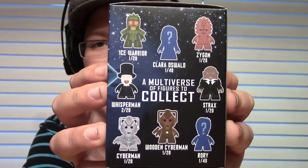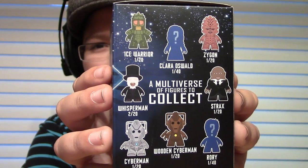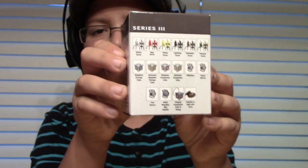Then we have Portal 2, Series 3. It doesn't really have a rarity on them. The characters include the Sentry Turret, the Red Turret, the Yellow Turret, the Lightning Turret, Snake Skin Turret, Peacock Turret, Weighted Storage Cube, Activated Weighted Storage Cube, Weighted Companion Cube, Activated Companion Cube, Wheatley, Space Sphere, Fact Sphere, Glados, Original Companion Cube, and Hoopie Potatoes and Nest with Crow.